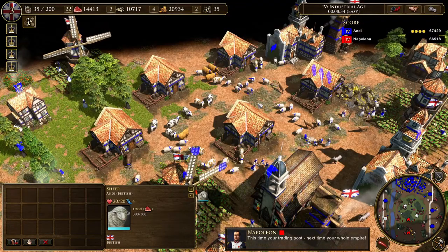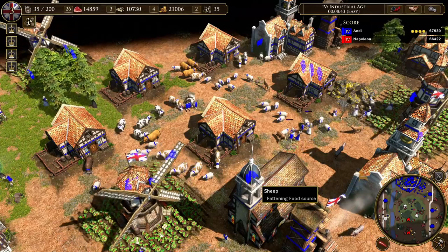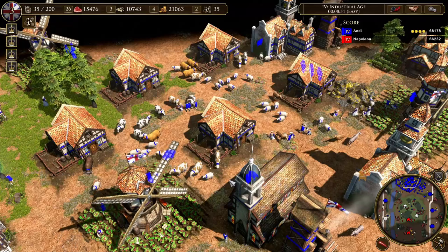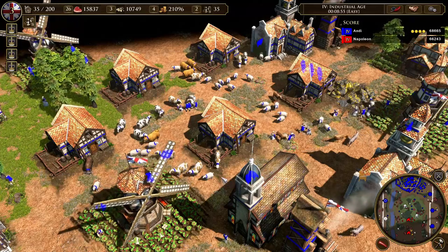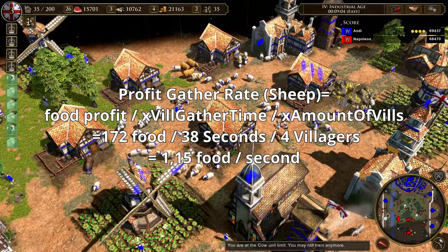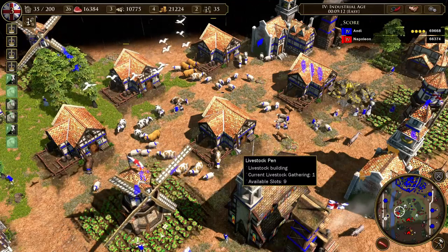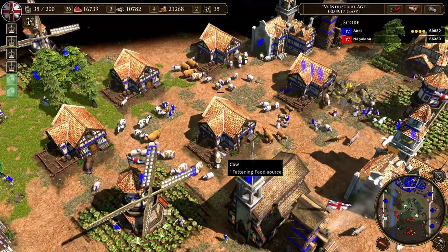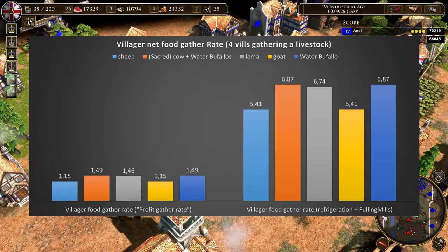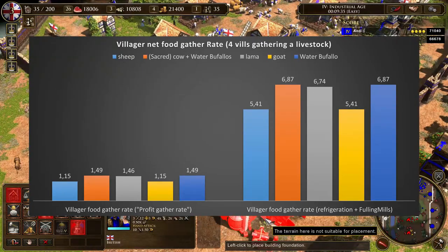Now we can calculate the profit food gather rate. Remember: if you gather 100 food from your sheep, that's not 100 food profit — that's just recovering your cost. So I divide the net food from each livestock by the time it takes four villagers to gather it, divided by four. Without any upgrades, villagers gather from sheep at 1.15 food per second and from cows at 1.5 food per second. With Fulling Mills, you get a rate between 5.41 for sheep and 6.87 for cows. For comparison, hunting with seal traps and hunting dogs gives around 1.1 food per second.